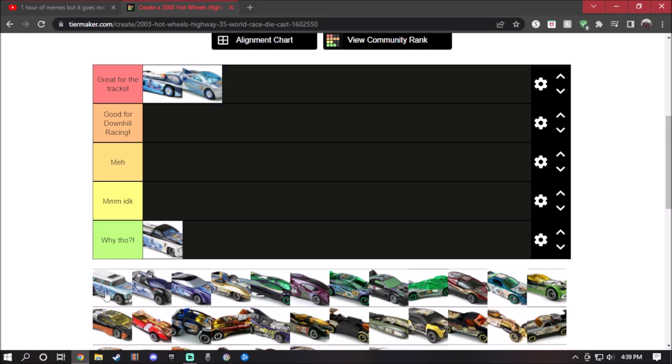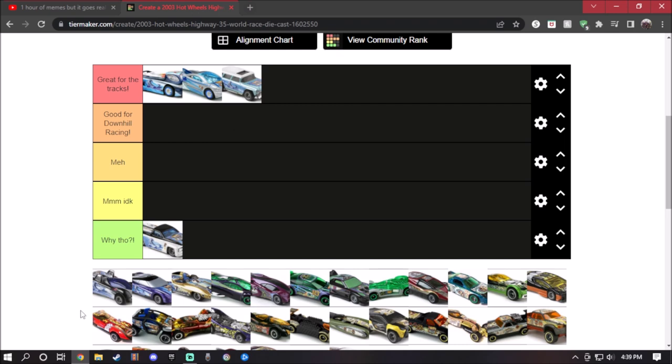Next is Chevy Nomad, owned by Lonnie Tom. I actually do have this diecast, and I messed around with it since I was a kid. This car is actually good for the tracks. Just by looking at the details of it, it will work with boosters, loops, curves, downhill racing, and all the other stuff. This one will go to great for the tracks.